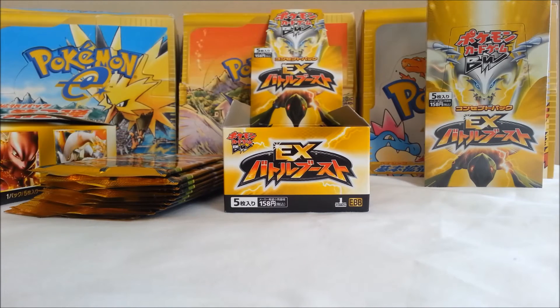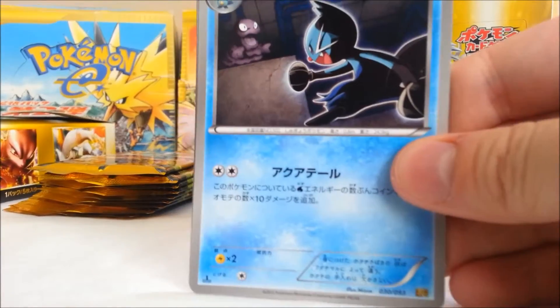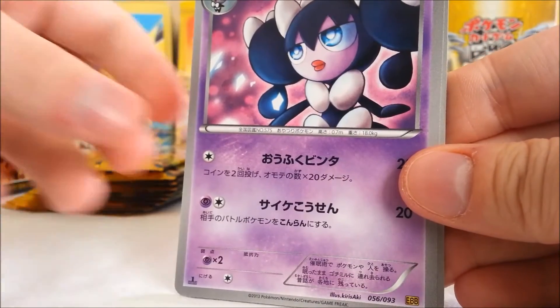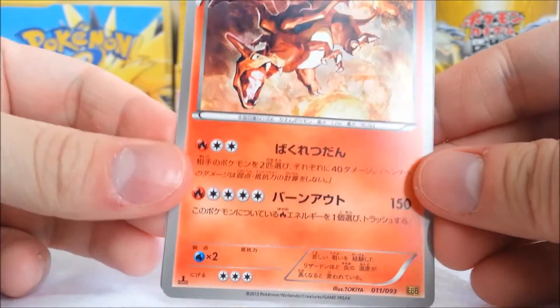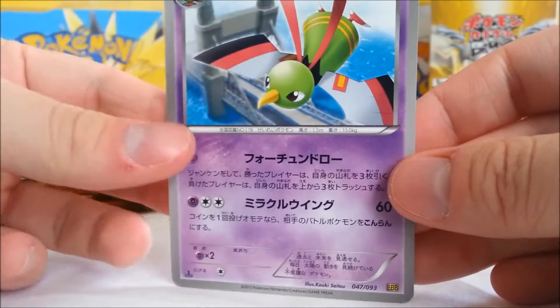I think I completed most of the set last time, but we'll just go with what we can get. Alright, we got a D'Wat, a Gatharita, Emogo, that badass Charizard — look at that art. It's great. And Zatu.